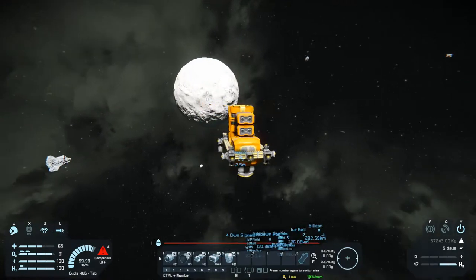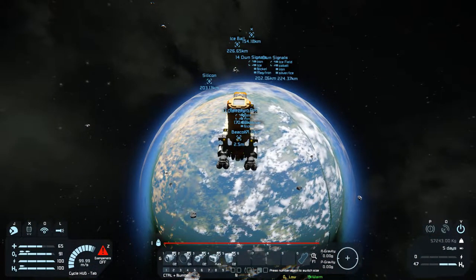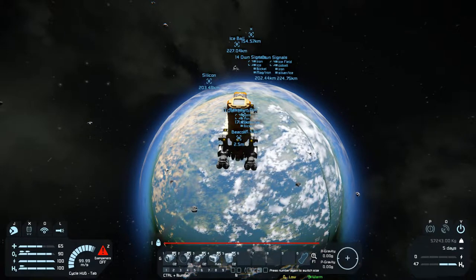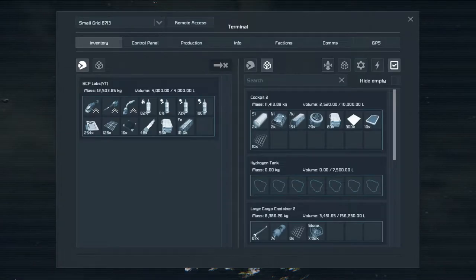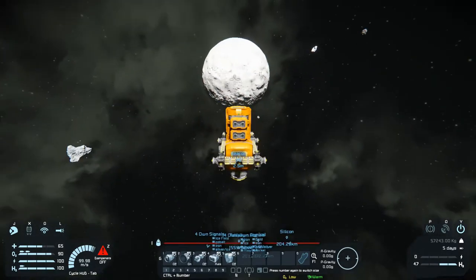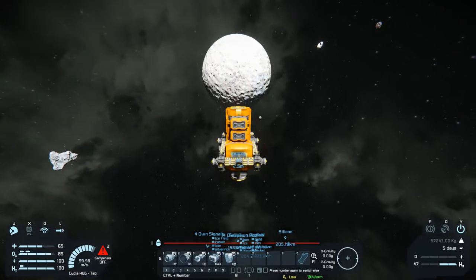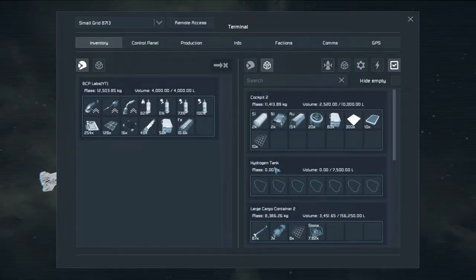I'm finally getting there - I think I still have about 15 minutes or so. It's been almost an hour since I left the station. I've gone through an entire bottle of oxygen, almost a bottle and a half, and I don't have any ice on me. My plan is once I get down to the surface I'll bring you back. Oh look at that - ice! Perfect.